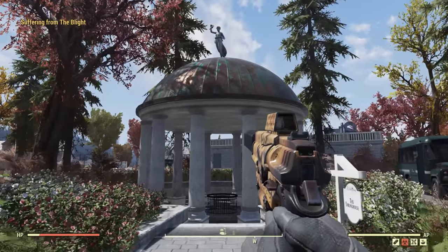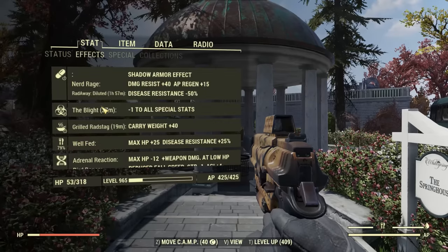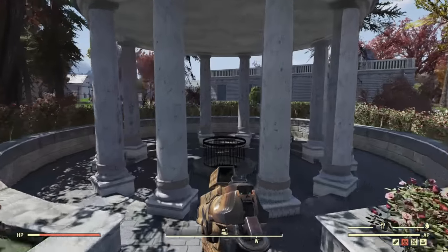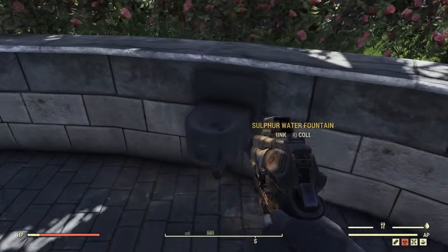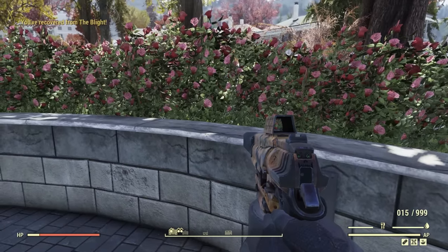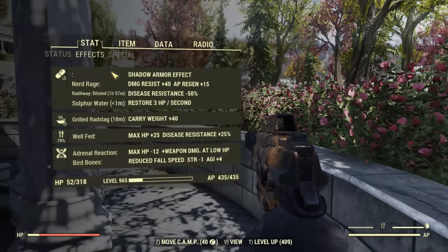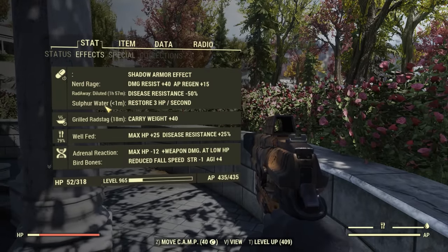Up next, one of my favorite tips — the sulfur fountain at the White Spring Resort. At this location you will find a gazebo, and if you head inside there is a fountain that will cure all diseases. So if you caught a disease and maybe have no disease cures, you can head to this fountain, drink out of it, and it will get rid of your disease for free. I use this all the time and I highly recommend checking it out.